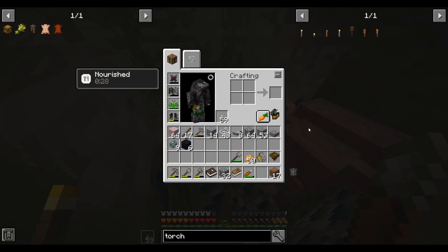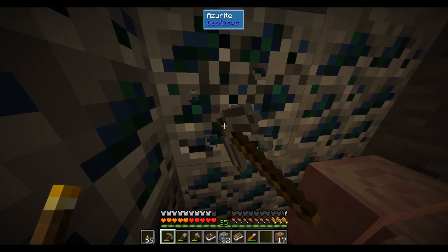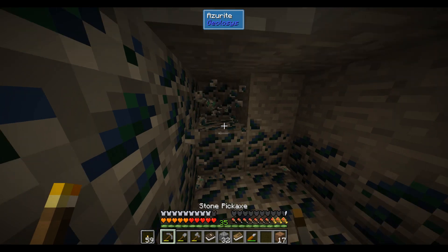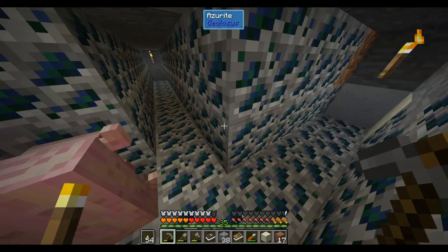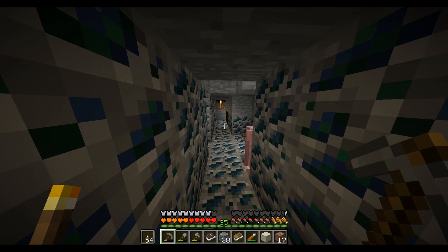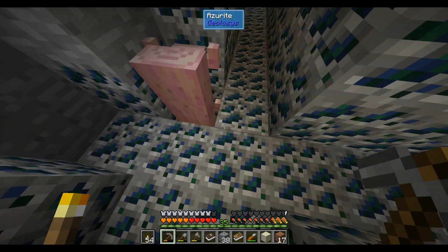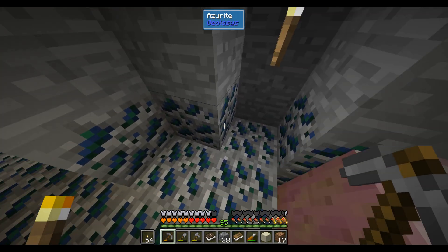Let me mine out a bit of this vein and show you how big it is — it'll probably be a couple hundred total ores. After digging out a cross-section: along the long axis it's about 16 blocks, along the short axis about 7, and the vertical axis about 8. That puts it around 800 total blocks if it were a cuboid, but since it's a spheroid it'll be a little less.